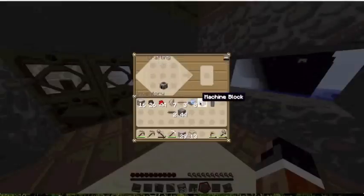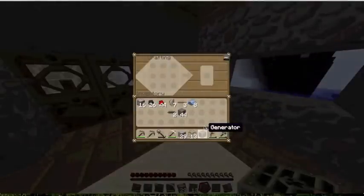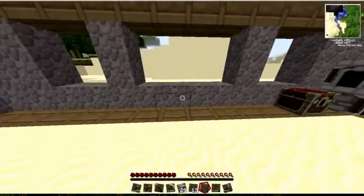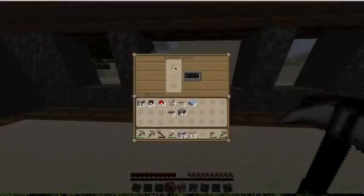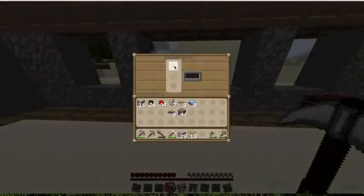That is all we need for our generator. The way this generator works — it's very important that you don't try to pick it up with a pickaxe, because then it will break and you won't get anything. To pick it up you will need something called a wrench, which we will make later. For now you can put in coal and place a battery on the top and it will recharge the battery.